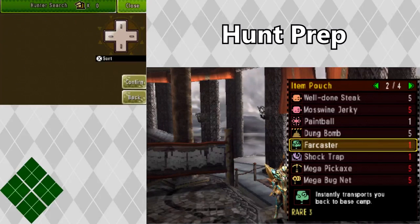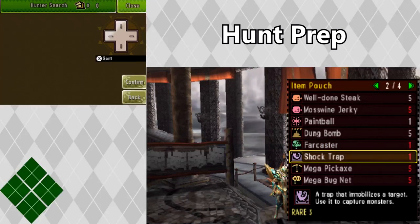Farcasters I don't always carry, but they're useful as an emergency tool just in case you're taking a lot of damage and can't get out of the zone in time. I like to carry shock traps and/or pitfall traps, because even if I'm not using them to trap a monster, I can throw them down to give my hunting party additional hits on the monster.